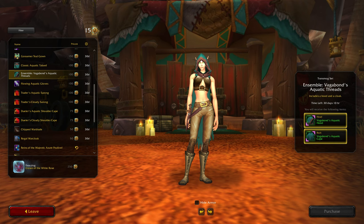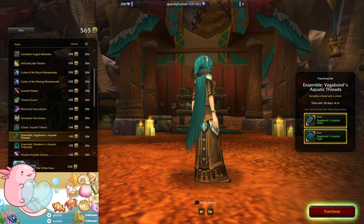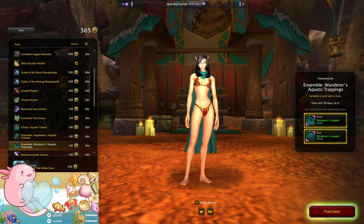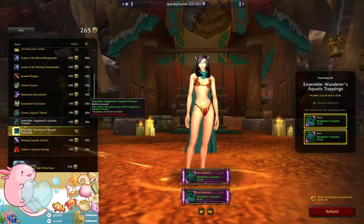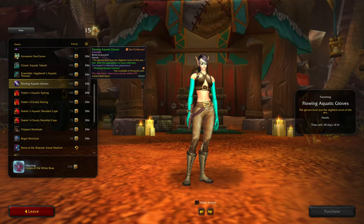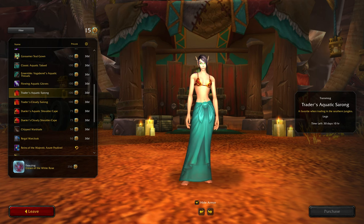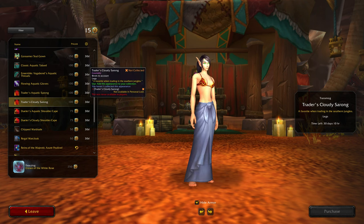Here we go with the green versions of the Hooded Cloak Ensemble, Vagabond's Aquatic Threads. I don't use the hooded versions but I do like buying these ones - oh that's pretty nice, so that's a definite yes. Then we have the Flowing Aquatic Gloves, which I don't normally buy, as well as the sarongs - I don't normally buy any of these either, available in two colors.